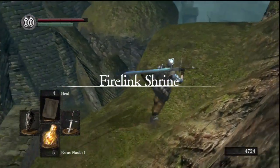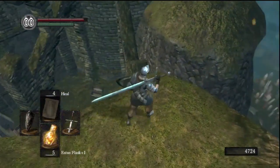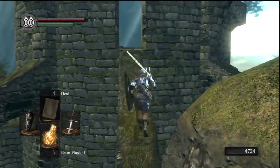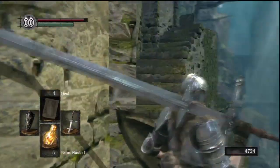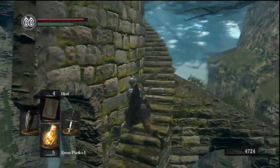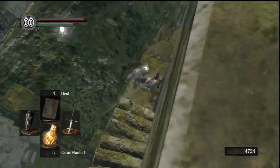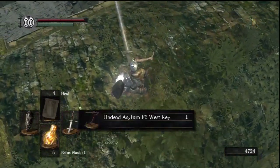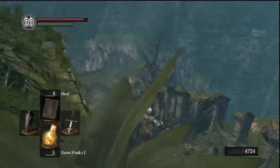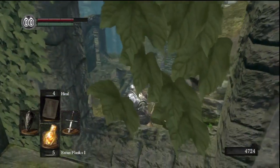Before we go back to the shrine, we're taking this little secret area to get the key that will allow us to unlock a door in the Undead Asylum when we return there later. That lets us get the Rusted Iron Ring, which lets us walk on swampy areas — something we're going to need for some zones moving forward.